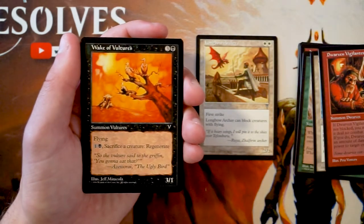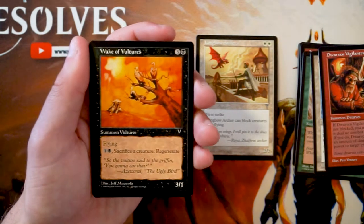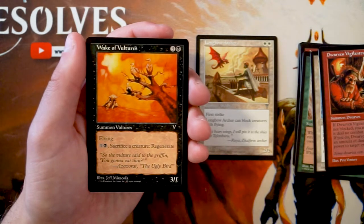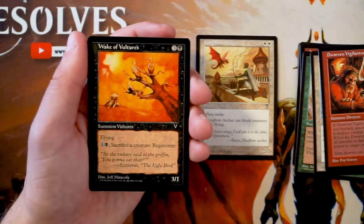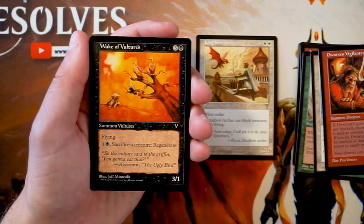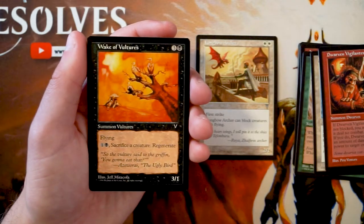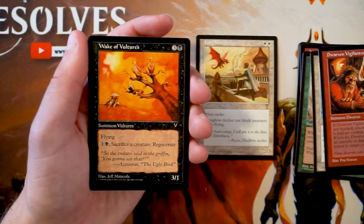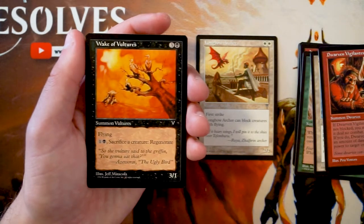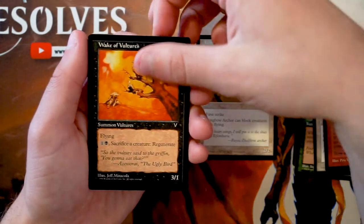Wake of Vultures is a 3/1 flyer for three and a black. You can pay one black and sacrifice a creature to regenerate it, making it very difficult to permanently deal with. I love the flying evasiveness — a 3/1 in the air will likely trade with or kill most blockers. Regeneration by sacrificing a creature is a steep cost, but it keeps this around longer. Still, I'd rather have the Archer — it's just such a solid two-drop.